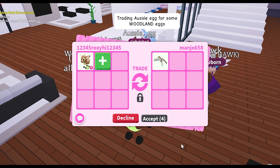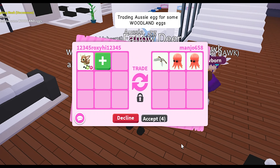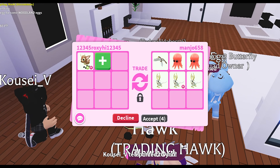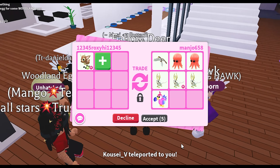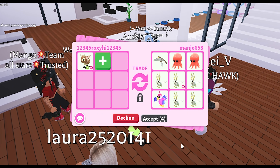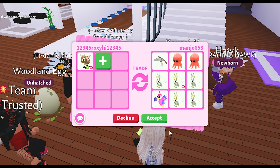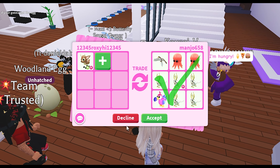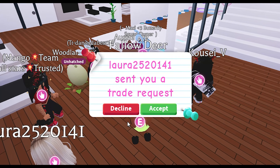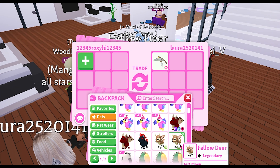Manjo sent me a trade — they put in their heart, two octopuses, two golden horns (one with no potion), and five golden horns total — four are normal and one is ride — and then a dodo. I'm going to decline that as well, I'm so sorry, but I hope you get what you are looking for.